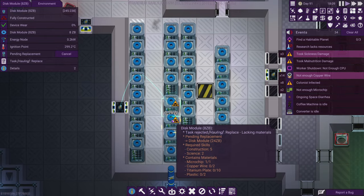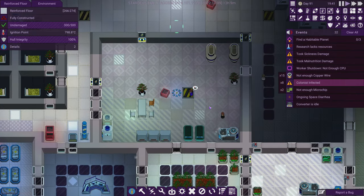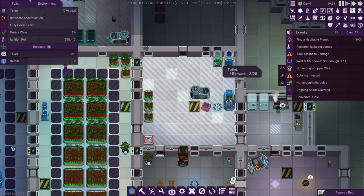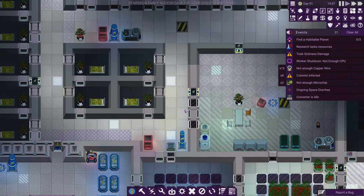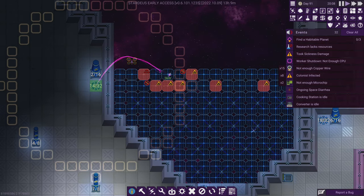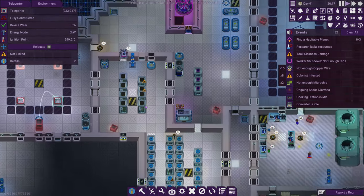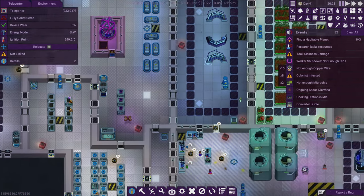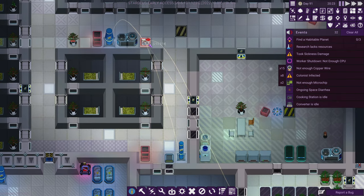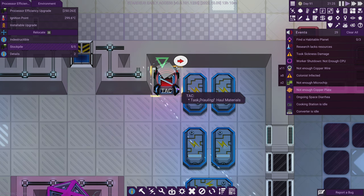Eight colonists have space diarrhea — gross. We're gonna need more toilets. I keep wondering if I should get more, but they're not occupied constantly. If this is where everybody sleeps, we'll have teleporters around too. That's the thing about teleporters — they kind of create situations where things that would normally need to be close together don't have to be. If you build teleporters around the place, they can quickly get to where they need to go.